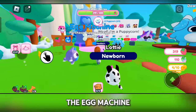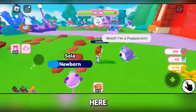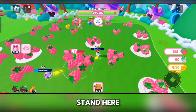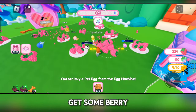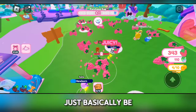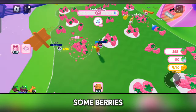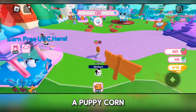At the egg machine you can purchase a Puppy Corn Egg, but they do cost some berries. You can get berries by standing near the berry piles — your pets will break them and you'll earn berry money from it. You can basically be AFK while your pets grind in the game, earning berries so you can purchase a Puppy Corn Egg.